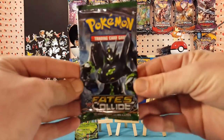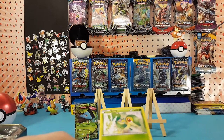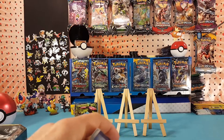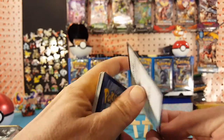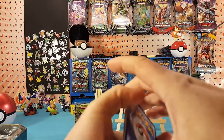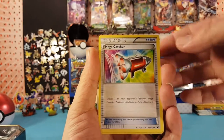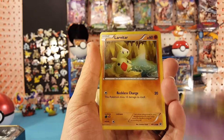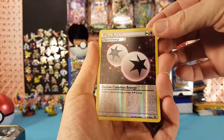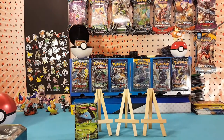On to Fates Collide. Here is a Legendary Treasures code card for you guys. Three to the front and we start off with a Dewgong, Wigglytuff, Mega Catcher, Snivy, Koffing, Larvitar, Volibee, Minccino, Araya. Reverse is a DCE and our rare is a Bronzong — regular rare. No hits so far.